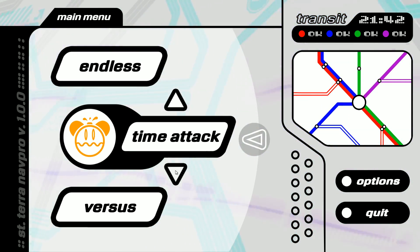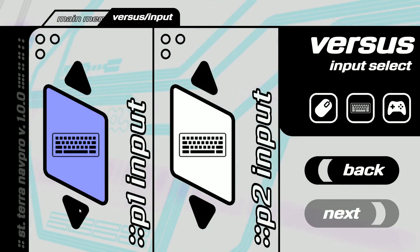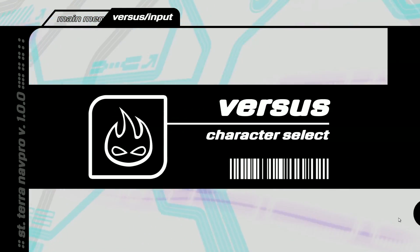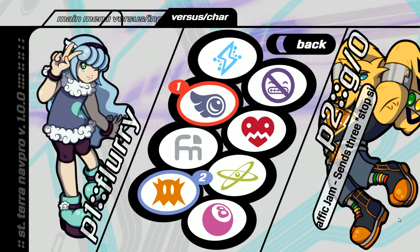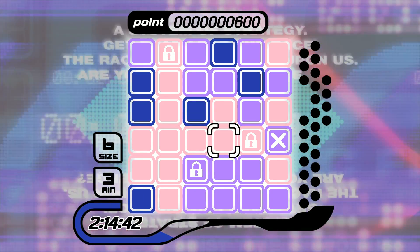Before anything though, Crossnick's stylish presentation stands out first, saying loudly and proudly, 1999 is calling on its Nokia 3210 and wants its aesthetic back. The flat, bright colors, bold fonts, and geometrical patterns give Crossnick a look straight from the Dreamcast era, and I absolutely love it! Obviously, looks only get you so far, but it doesn't count for nothing either.